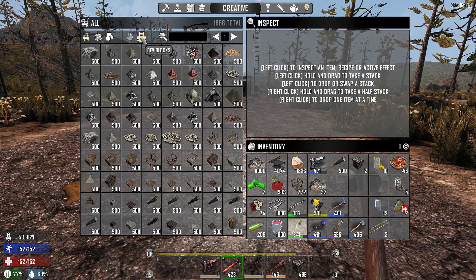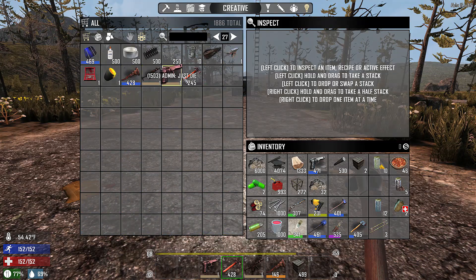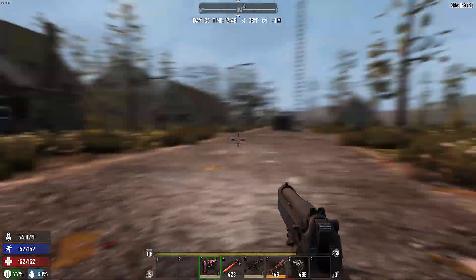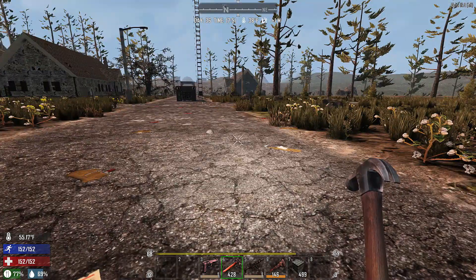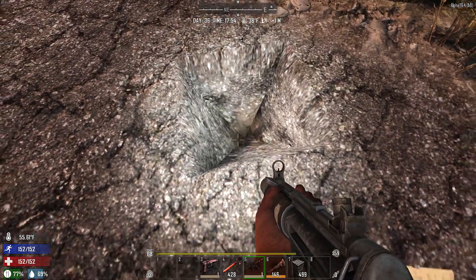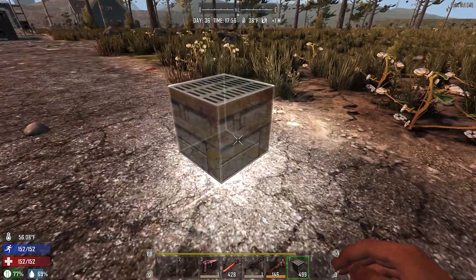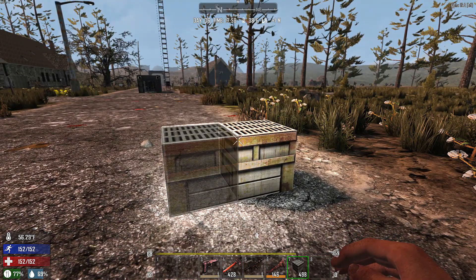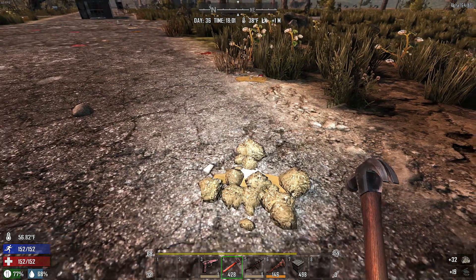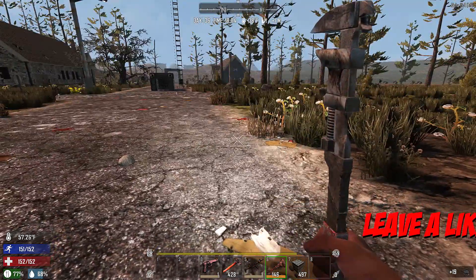These are tools that you access by highlighting the dev blocks thing. You can make sure it's opened up and then scroll all the way to the very bottom and you'll see these four tools. The Just Die pistol will kill everything in a single shot. The Hammer of God will break anything in one hit. The Super Digger lets you single click and it digs a hole. The Super Wrench does much the same as the hammer but allows you to get some more resources. So if you accidentally placed a block, you can just walk up and smack it - two hits and it's gone - or use the wrench and it's gone and you get the resources for it.